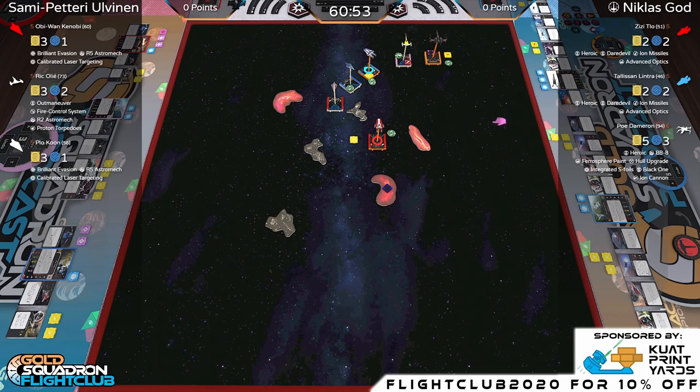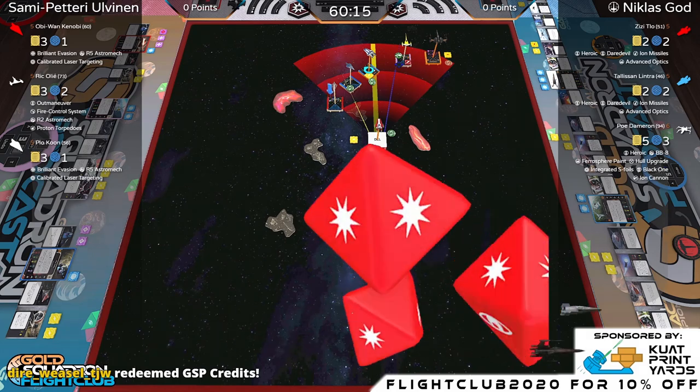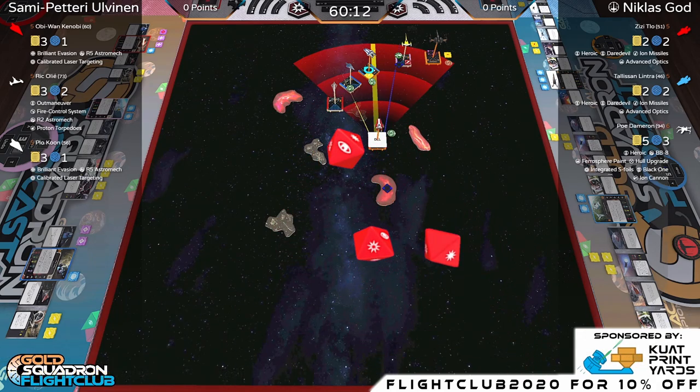Would I risk flying a 94-point Poe off the board? No. He's decided not to go for it — just taking a target lock, smart choice. Totally would have done the barrel roll into a focus, then the three-forward, and then the talon roll at more of an angle — more like in front of Tally.